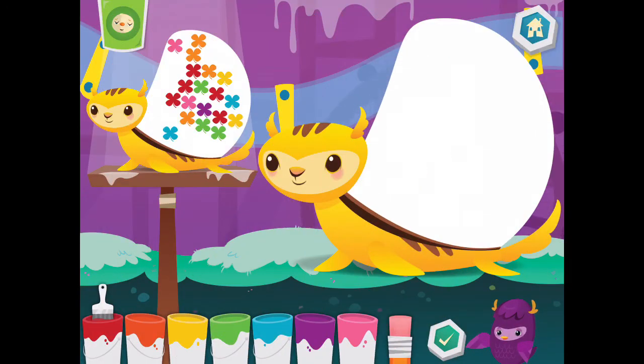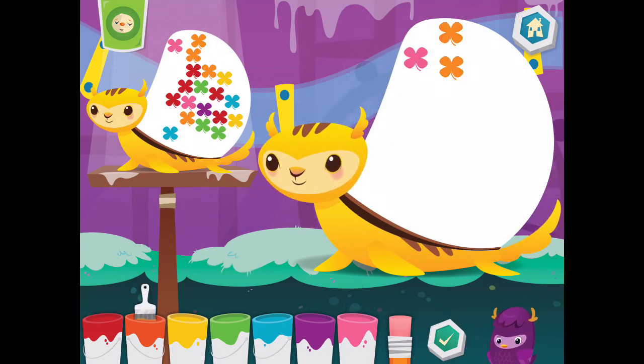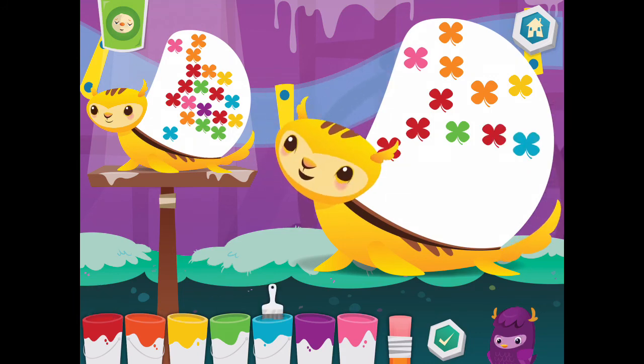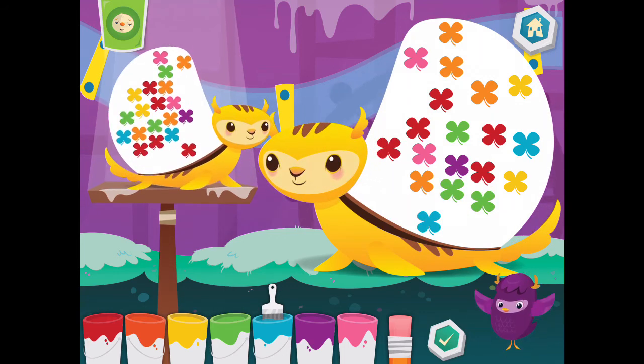Now, match the number and the color. Pink. Orange. Yellow. Red. Green. Red. Blue. Blue. Pink. Purple. Red. Purple. Yellow. Orange. Green. Blue. Super duper!